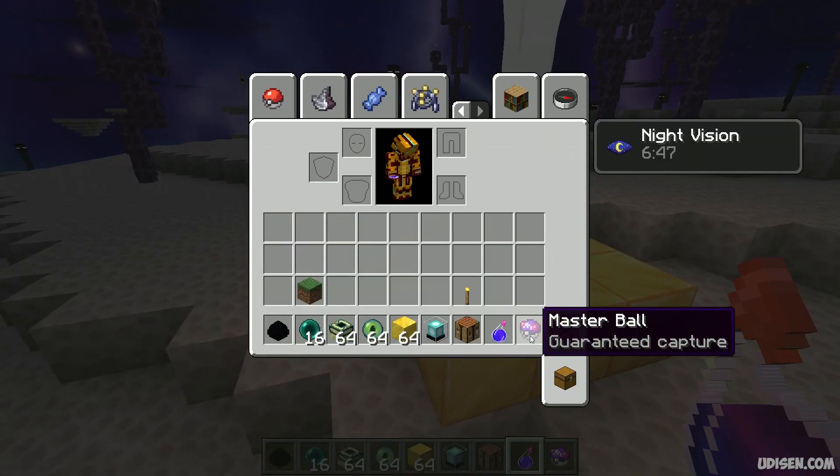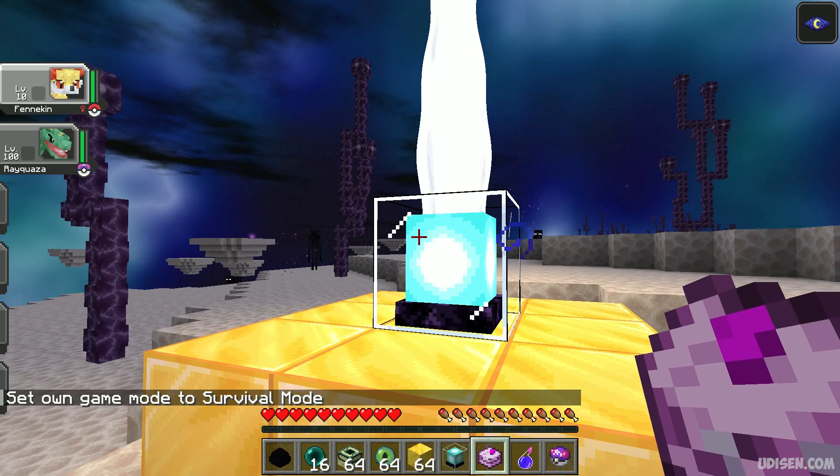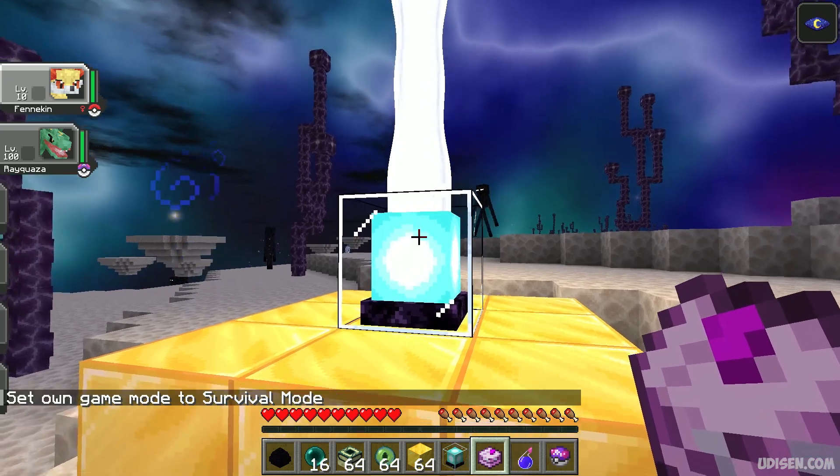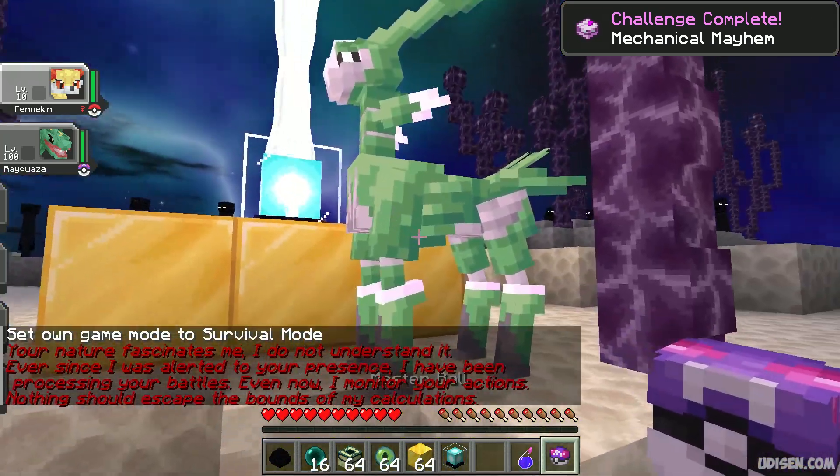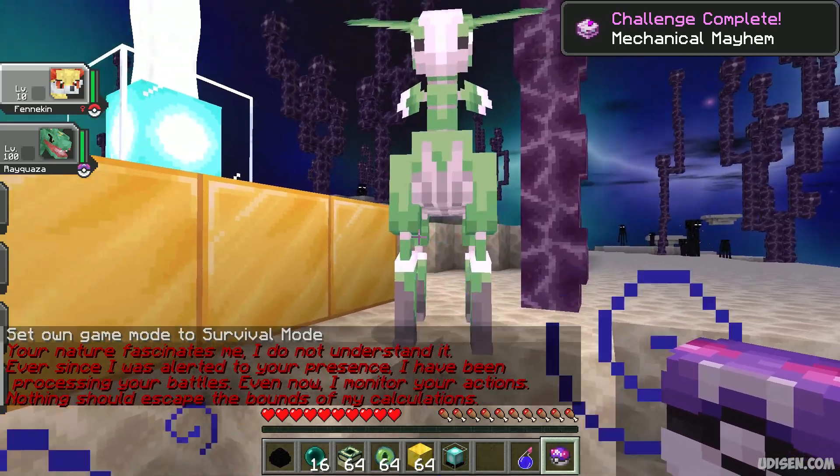After that, use our Dubious Disk and press the right mouse button on the beacon. And we obtain our legendary pokemon.